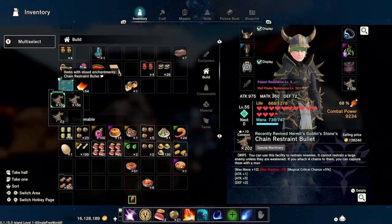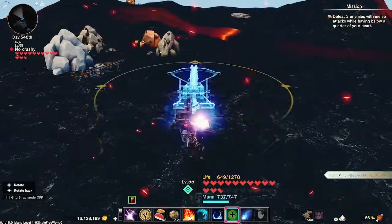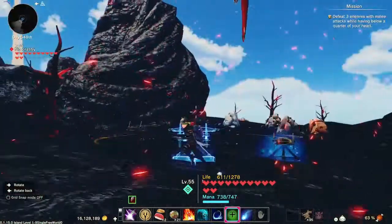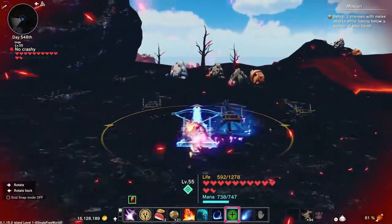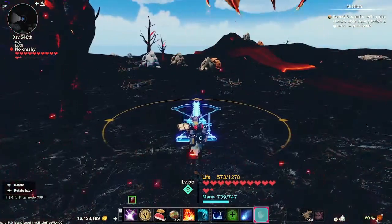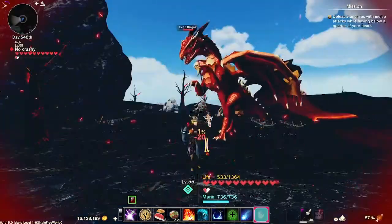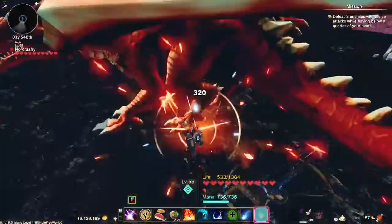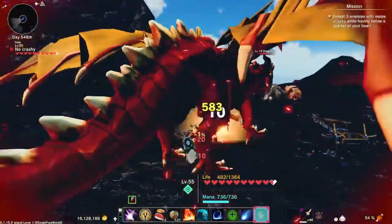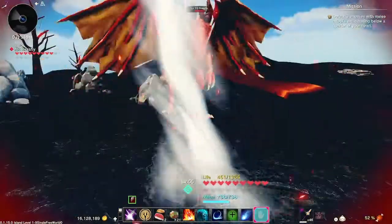I plan on capturing some more enemies after this. They can get destroyed, so just make sure you set them up in a circle where you want to capture the enemy. As you knock down his health you can fire them on the enemy, so make sure you've got a level playing field — a nice flat spot. I'm going to knock down his health a little bit; you've got to get him down to the low red to capture him, even using the chain restraint bullets.